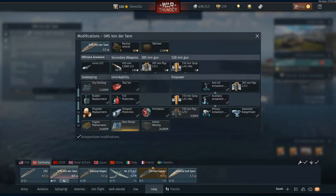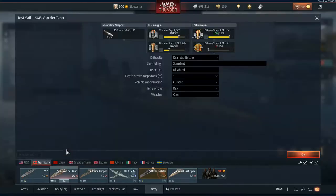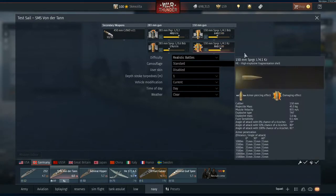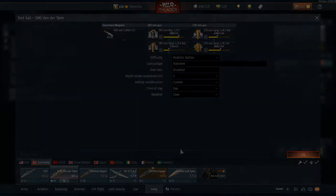Hello chaps and chapettes, how's it going? Screwzilla here, and welcome to a video on naval aiming — just a how-to guide. I want to show you what I've got equipped because it will be relevant later. I'm going to take out the Von der Tan, as it's a bit easier to show with a battleship and a bit more exciting, so we're taking it out for a test sail in its current configuration.